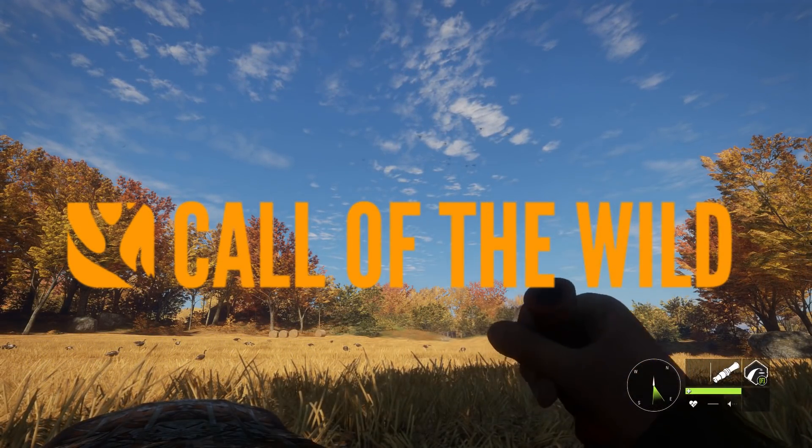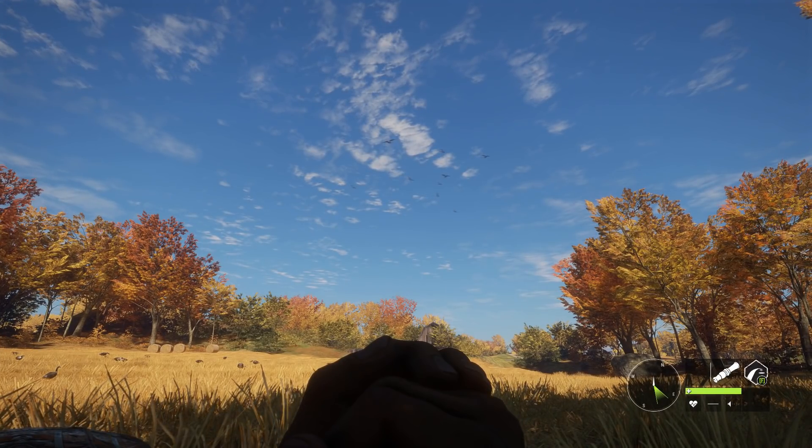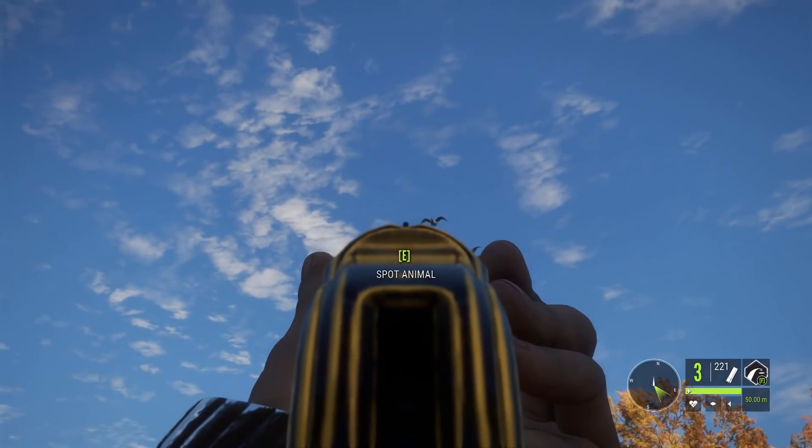All right, what's up guys, it's Risky here. Welcome back to some more Call of the Wild. Today we are out here with the brand new Miller Model 1891 and we're gonna be hunting some geese with this bad boy today. Let's go ahead and get it out.